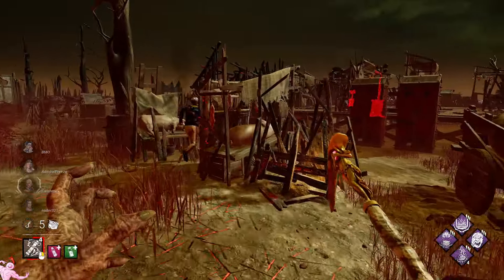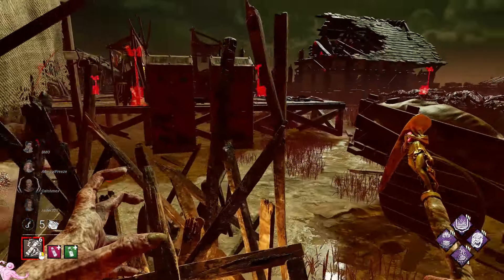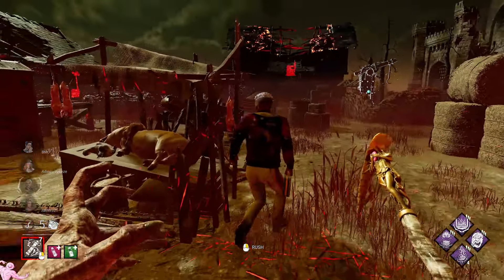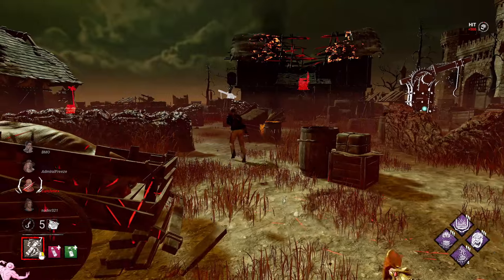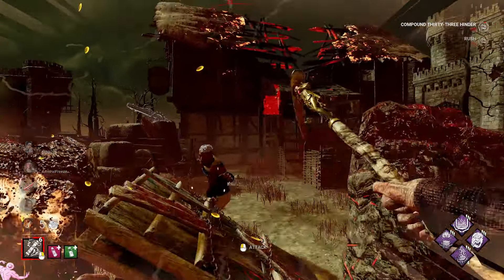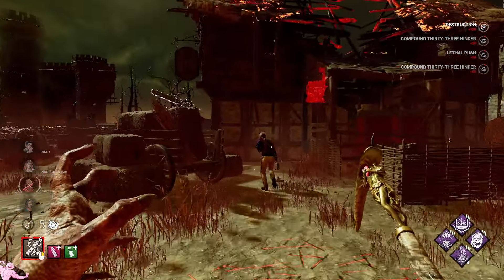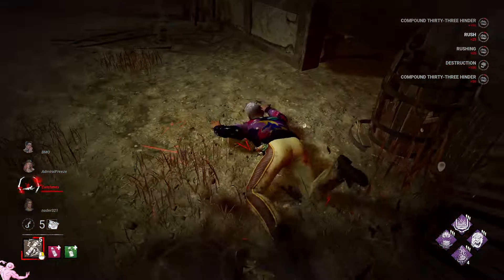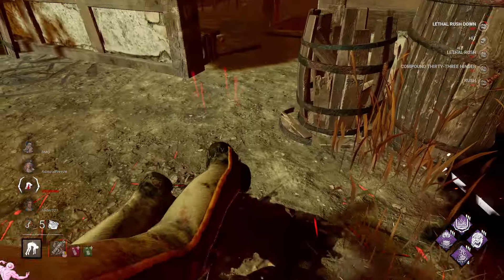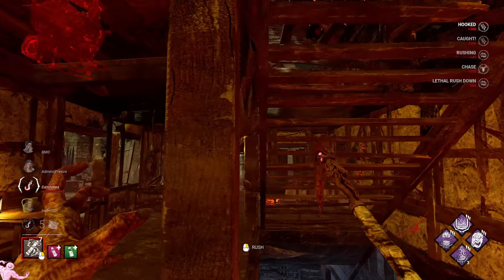All right, let's start this chase. All the pallets on this map are really weak so I could probably play around most of them. There's another break — he slowed down from the break and now I catch up because of Adrenaline Vial. Really good, it's stupidly strong. And there's a Pain Res for some slowdown.